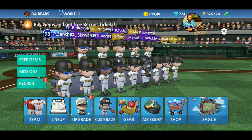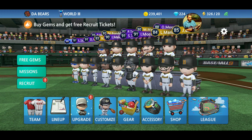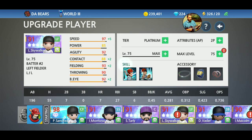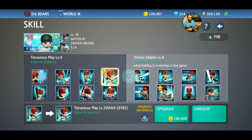So the first thing is skills are found in the upgrade section. They are in the bottom middle of each player's — it's labeled skill, it's next to accessory, it's underneath like their tier and their levels. You go into the skill section by clicking on one of the skills for a player.